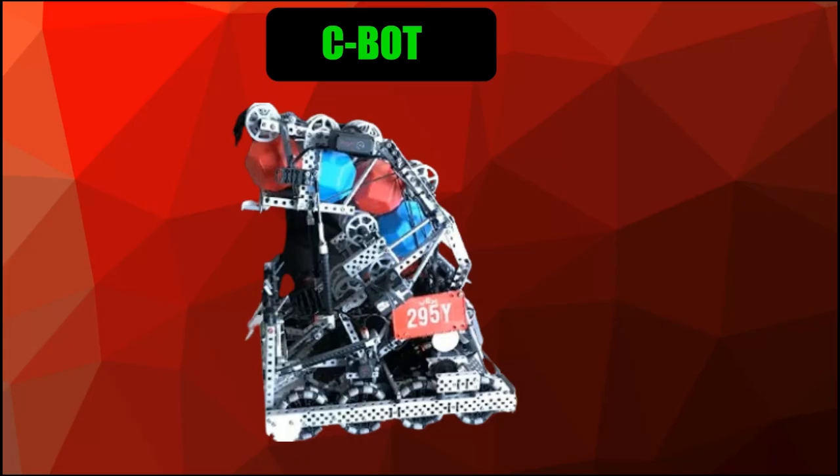The C-bot's most important factor is that it can score pretty fast, and in Pushback having a bot that scores fast is super important — probably the most important factor in winning a match. If you have a high-speed scoring robot that can hold a decent amount of blocks, you'll be in great shape.